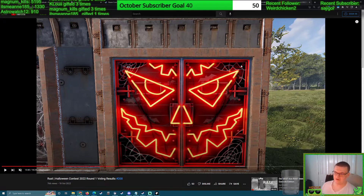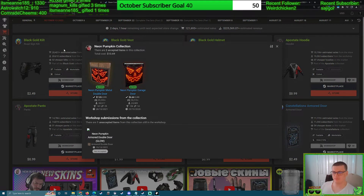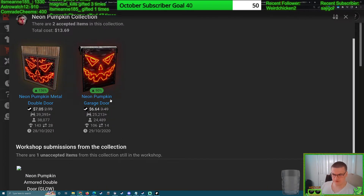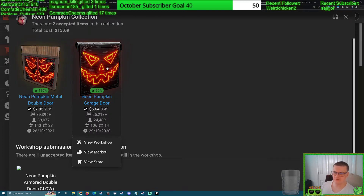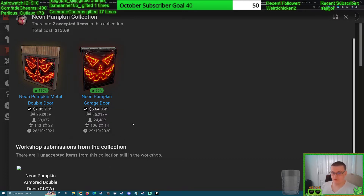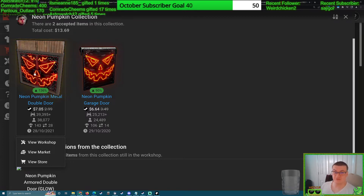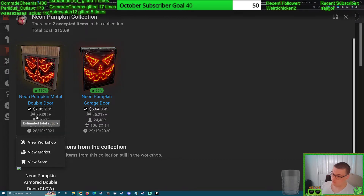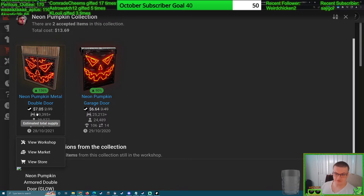It's become a yearly tradition now. Need proof? Alright — Neon Pumpkin, here we go. And this is looking to be an instant profit. Look at these two: the first one, Garage Door, sold over 25,000 — it looked cool, wasn't too crazy — well, now it's $6.64. The next year, Neon Pumpkin Metal Double Door — Sheet Metal Double Door. We have not seen many Sheet Metal Double Door skins this past year. Well, it sold almost 40,000, and people would probably assume, oh no, it's oversaturated — nope, it's worth $7 now. Sold for $3, now worth $7.